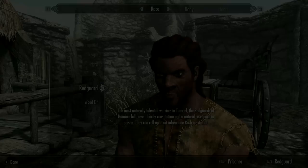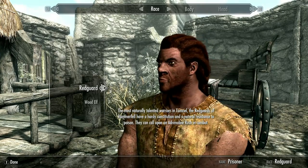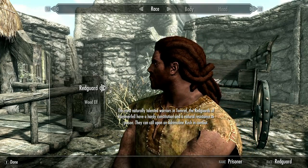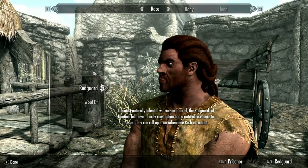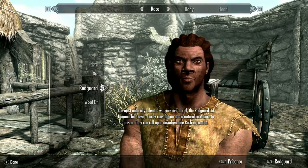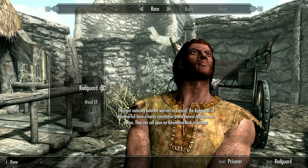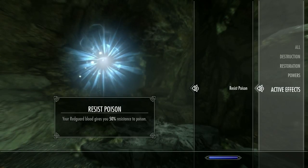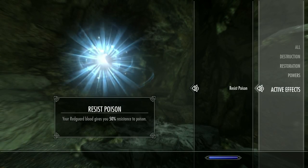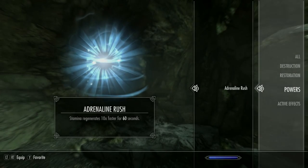Coming in at number nine we have the Redguards. As the game sets Wood Elves up as the classic Archer, Redguards are your sword and shield warriors, but they also fall the same way in that there are races more suited to this play style, and it comes down to the abilities. Like the Wood Elves, the Redguards have a 50% resistance to poison, but as we've already covered this isn't a particularly strong ability. Their racial power is Adrenaline Rush, which allows you to regenerate stamina 10 times faster for 60 seconds.